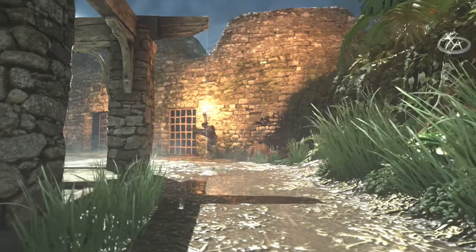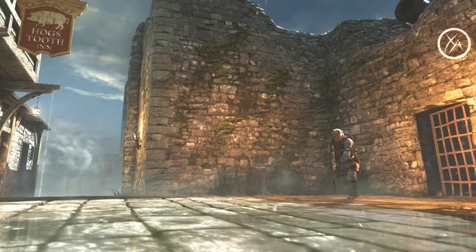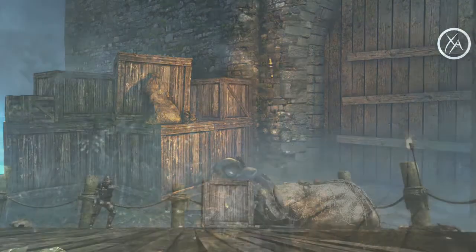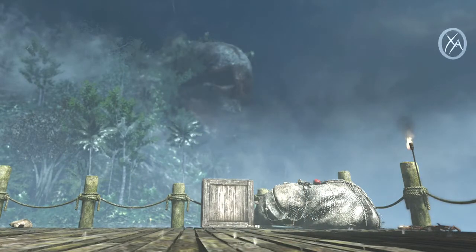What's up guys, my name is Ace and welcome to today's episode of Spawn Guides, the series where I cover all the most common spawns and how they behave on every map in Call of Duty Ghosts for Domination. In today's episode, we're going to be covering the map Mutiny from the Invasion DLC. Let's get into it.